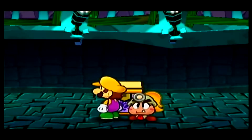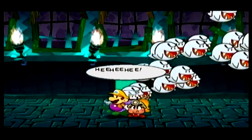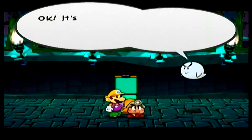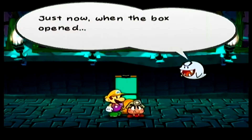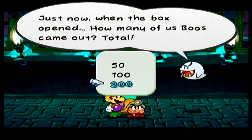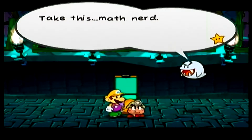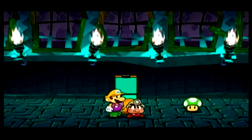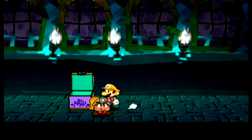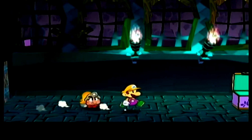Let's open this chest. It's quiz time, Interloper. Just now, when the box opened, how many of us came out total? I'm gonna say 200. Good. Very good. Take this, math nerd. See you, sucker. I'll take it — Ultra Shroom, a fine great mushroom that replenishes 50 HP. The importance of opening up that chest, kind of placed in this random location, was... now throughout all of Creepy Steeple there are going to be boos floating around.